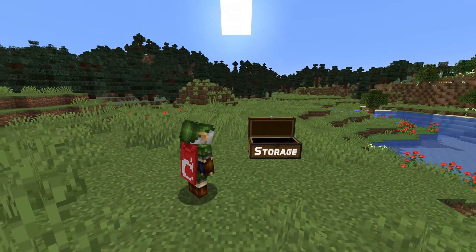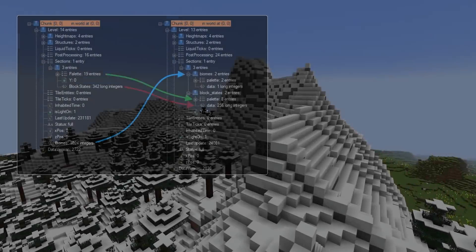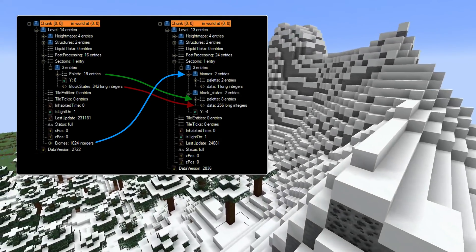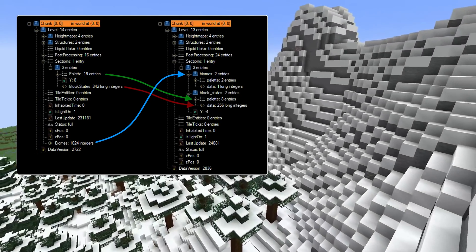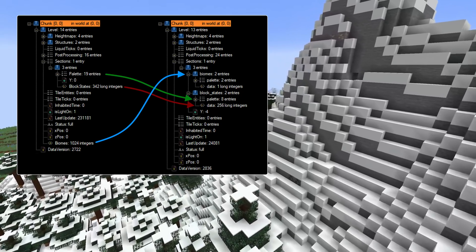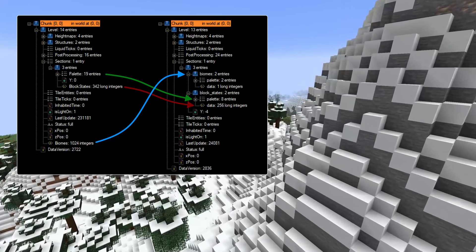The on-disk storage file format for chunks has also been changed in this version. The block states and palette have been moved to a container structure called block_state. Biome data has been moved into sections as well and now resides in a similar container structure called biomes. And the carving masks are now stored as an array of 64-bit integers instead of bytes.